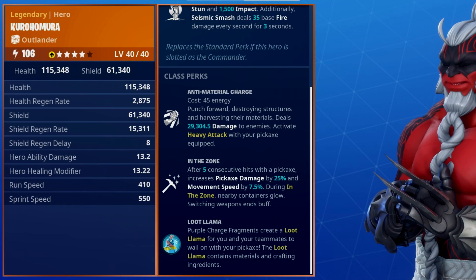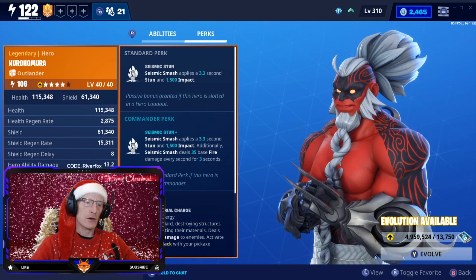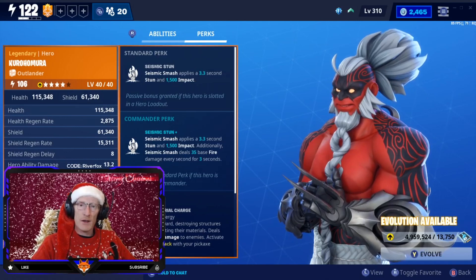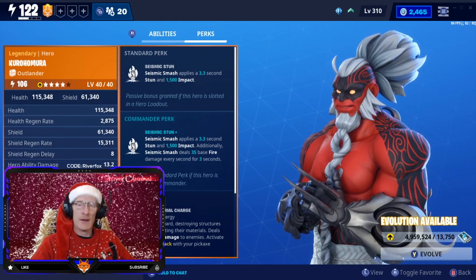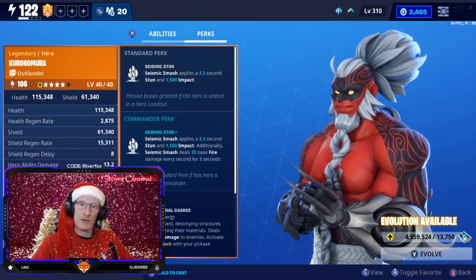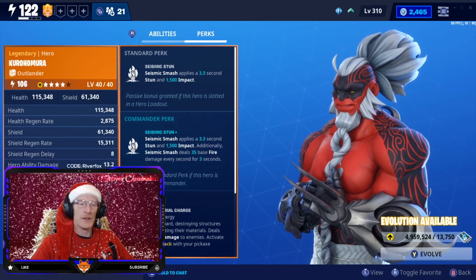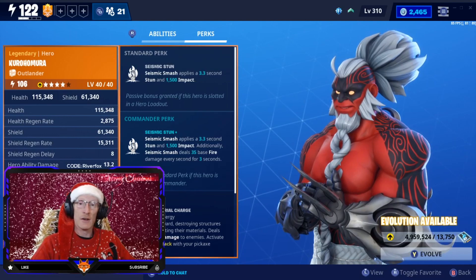As a commander perk, which I am using at the moment, Seismic Smash applies a 3.3 second stun and 1500 impact. Additionally, Seismic Smash deals 35 base fire damage every second for 3 seconds. That ties in with the meaning of fire, and I think it's one of the very few heroes we have that deals any elemental damage other than standard energy element damage — most of them just deal standard energy damage.